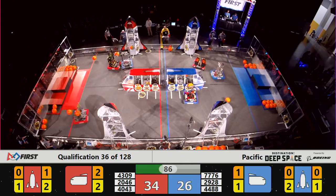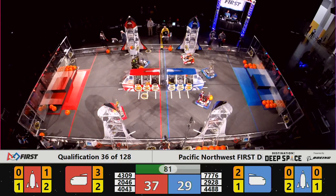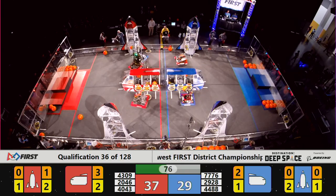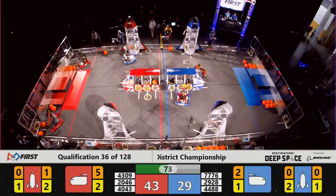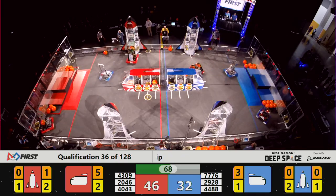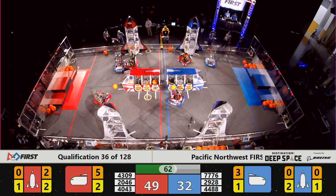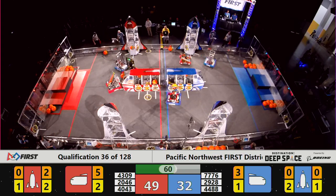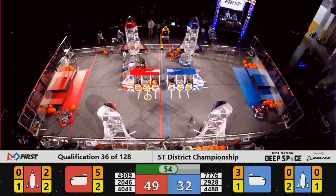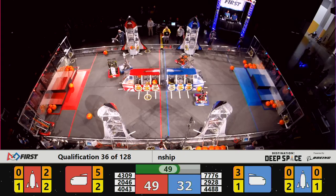Shockwave finding a place to put that cargo in the Blue cargo ship, and there it goes. 29-28. Down playing defense on the red end of the field, Viking Robotics trying to tie up the red robots to keep them from scoring. But 20-46 scores — in goes a cargo into the red rocket. 49 red, 32 blue. So a little bit of an advantage to red as we come down to 50 seconds left in this match.